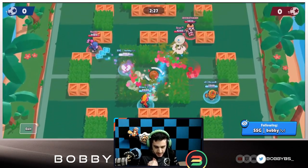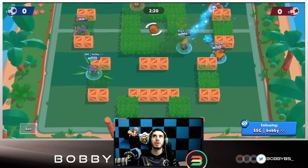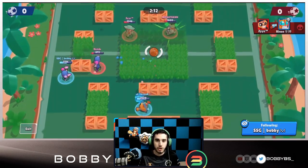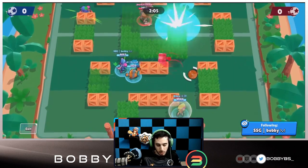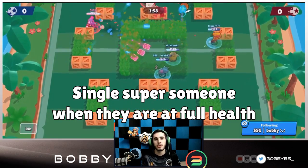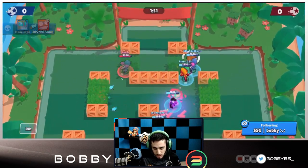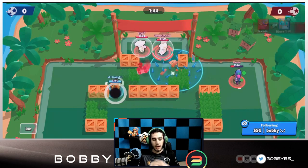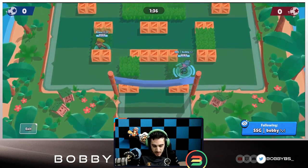If you decide to solo pull — totally acceptable, definitely not a bad strategy — make sure you don't waste it, get proper value, and do not miss your pull. It takes a while to get 13 cards, and your super is what makes it easy to keep cycling. If you're going to solo pull someone, don't do it when they have low HP — wait until they're full HP so you 100% hit it. You get about 9 cards from the pull itself, plus super value, so you're very close to your next super at around 10 or 11 cards. If you waste the super, it'll take another half minute or more to recharge.